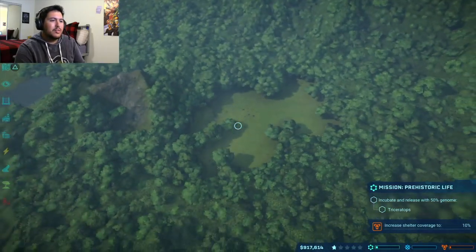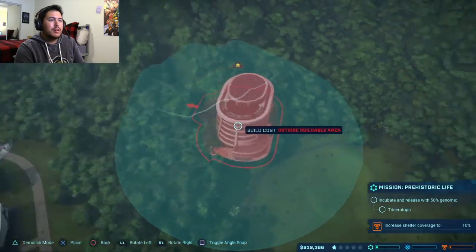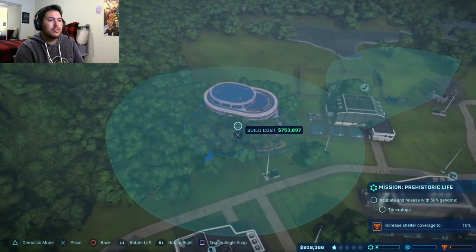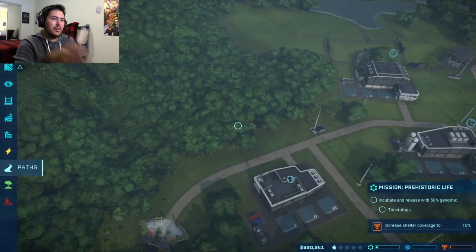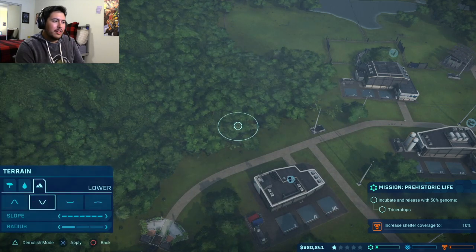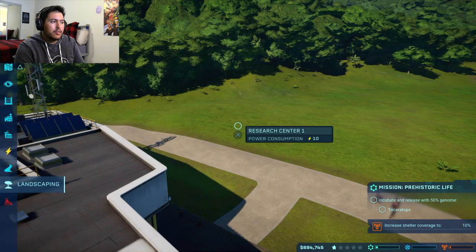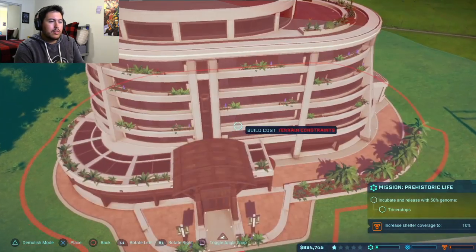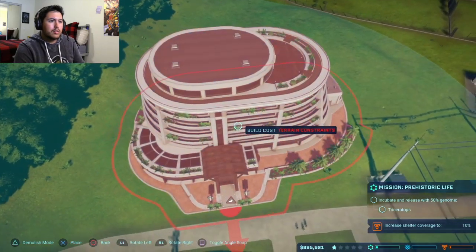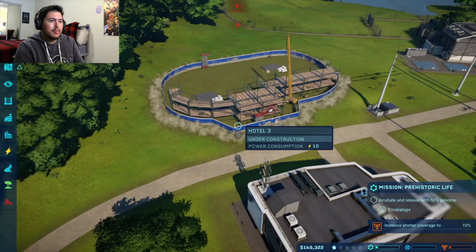Let's do a guest hotel. What if right... no, that's too close. Alright, so right there — that way they can get all through the park and have fun. Perfect. Path.